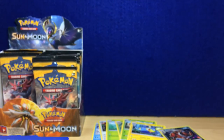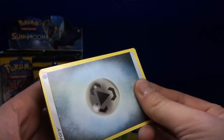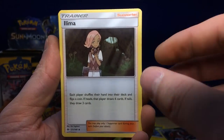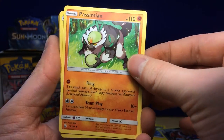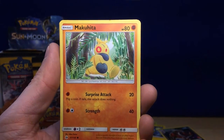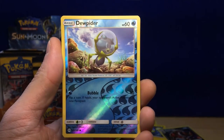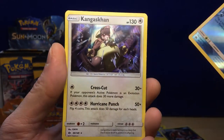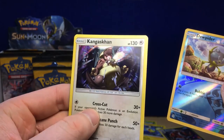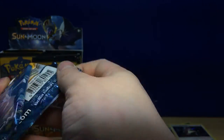Here you go cat, have another pack! Pack 8: Metal Energy, Spinda, Illumise, Passimian, Paras, Caterpie, Makuhita, Chinchow, Togedemaru, a reverse holo Dewpider, and then a regular holo Kangaskhan. Come on — that's at least two holographics. Come on, GX!